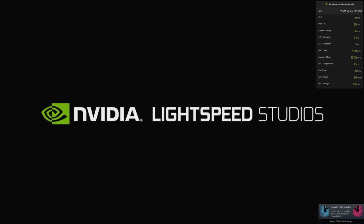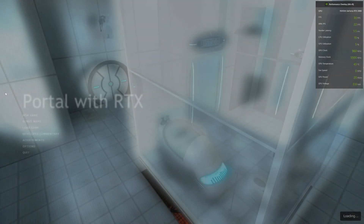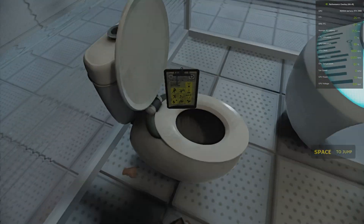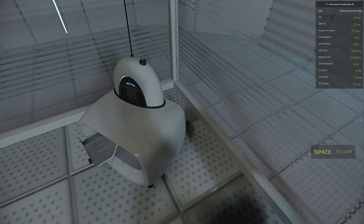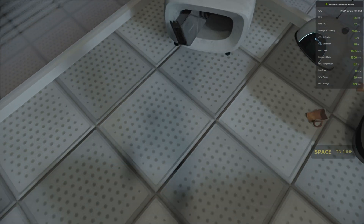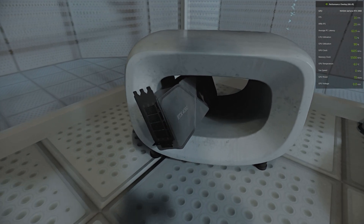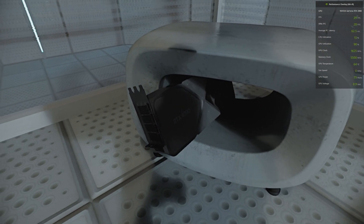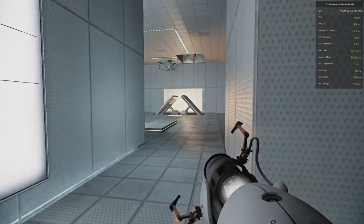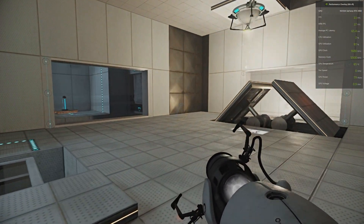The newly released RTX Remix version of Portal, however, is far from trivial. With hardware path-tracing, every light casts realistic rays, every surface reflects those rays of light at least once, and every object casts a shadow whose shape and position is calculated in real-time. Effects like this require dedicated hardware, and even going into 2023, that hardware's not universal. Perhaps one day RT will be as cheap to render as tessellation and anti-aliasing, but that day is still a long way off.